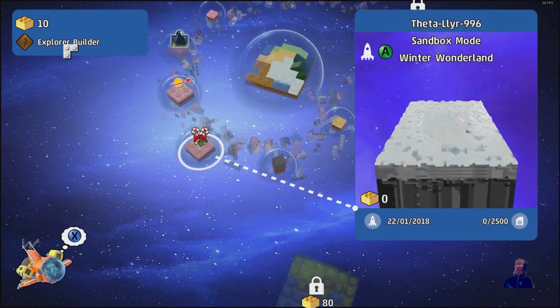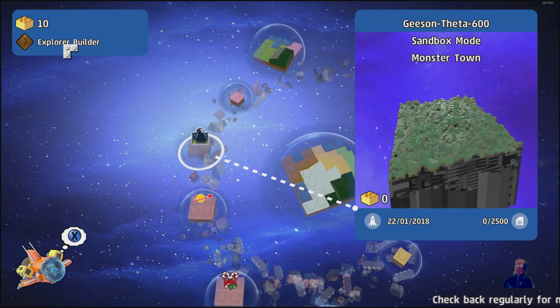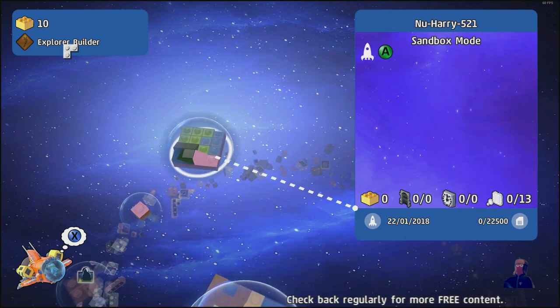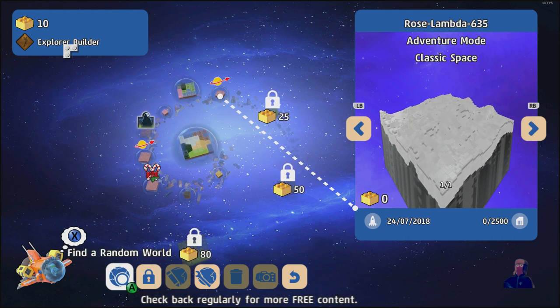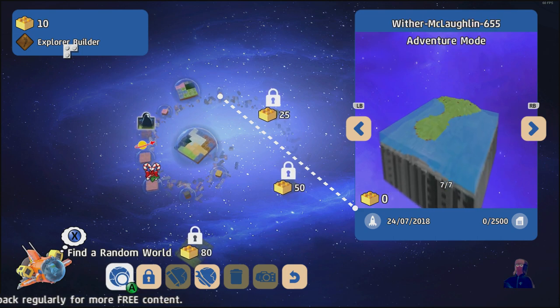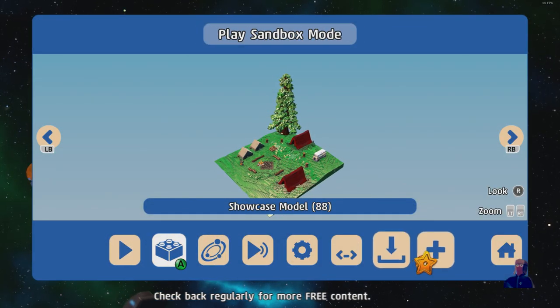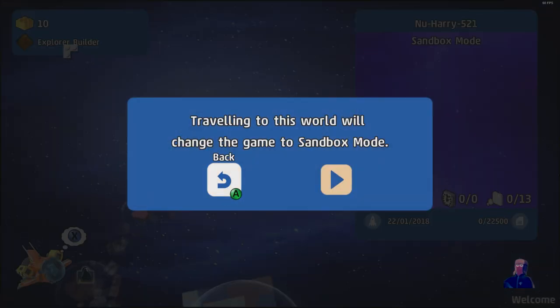There's Winter Wonderlands, classic space, and the Monster IOM thing, but I haven't bought that DLC. Or just a regular world — find a random world. We don't even need to do that, we just need to go to Sandbox Mode. Select a world, and you want to be in Sandbox Mode.